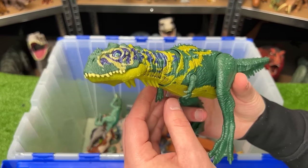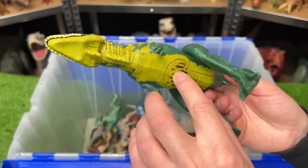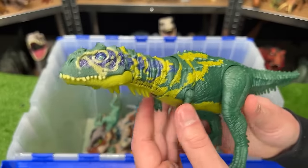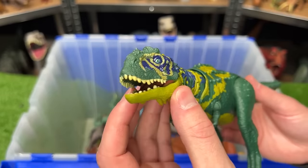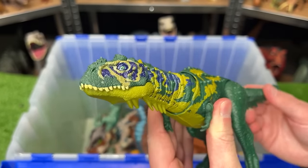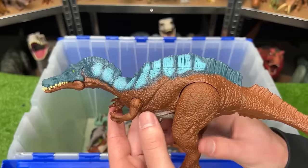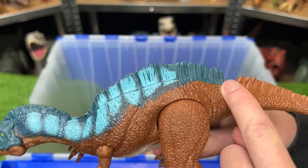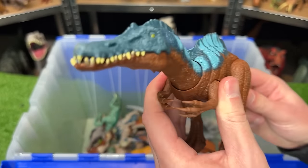The Primal Attack Sound Strike Majungasaurus comes with sound effects, has cool coloring and lots of little spikes, but no button to open the jaw — you use the tail to move the head. The Sound Strike Irritator has a similar body shape to a Baryonyx with a little spine on its back, uses the tail to move the head, and has sound effects.